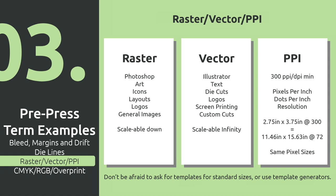A couple more terms: raster, vector, and PPI or DPI. Raster is a type of image made of pixels — if you zoom in really close, you'll see all the little square pixels. This is common for art files, icons, layouts, and logos. It can be scaled down — Magic the Gathering card art might be multiple feet in length, even a real painting, and then it's scaled down for the card. Vector is what you get in something like Illustrator. Almost all fonts are vector unless they're a bitmap font. Die cuts are vector, logos are often vector, screen printing on custom wood uses vector, and custom cuts for wooden shapes are vector. Vectors are scalable infinitely — if your computer can handle it, you can scale it as big as you need.